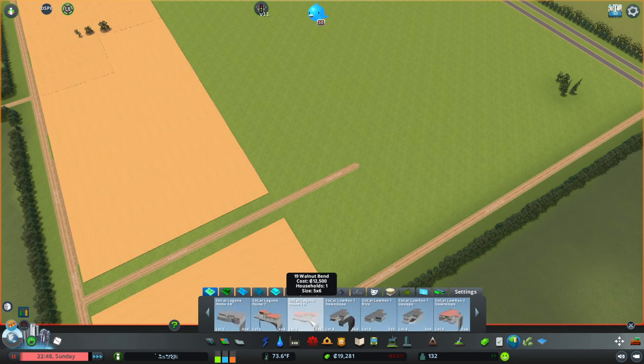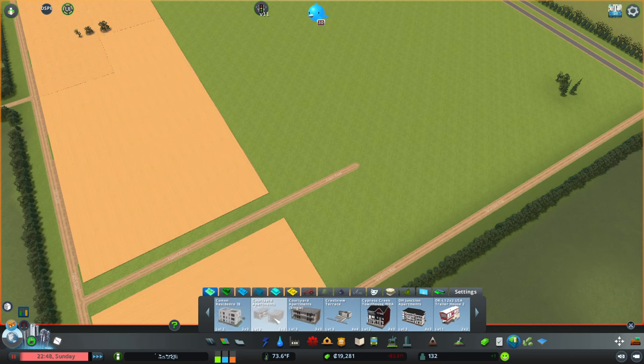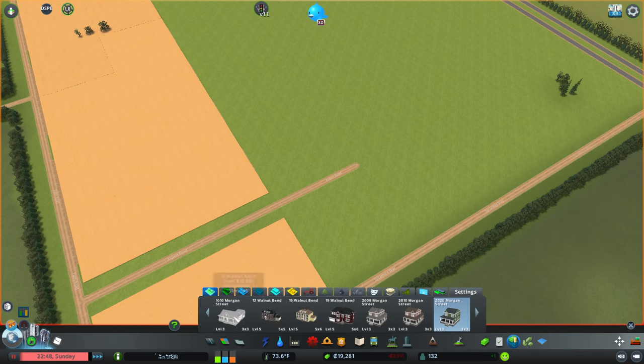A farmhouse — Socal Laguna, no. I wish it was easier to search through here. Let it scroll for a bit. We want this house to be a fairly nice-sized house. I did see a couple colonial-looking houses, like this one — 12 Walnut Bend.